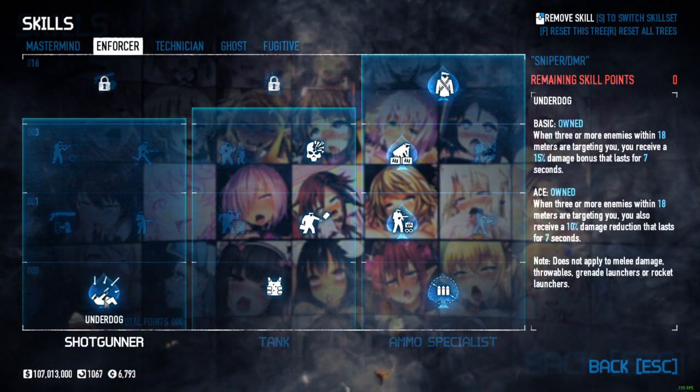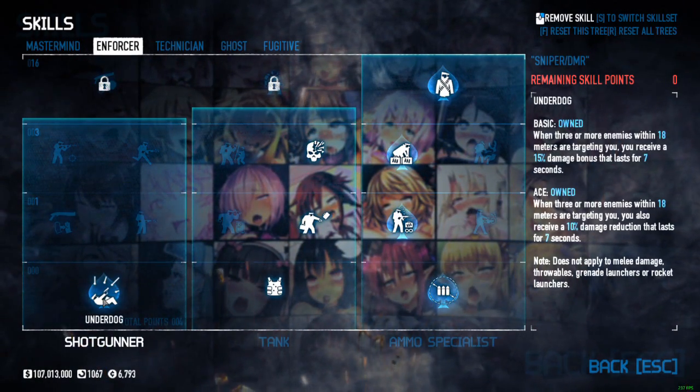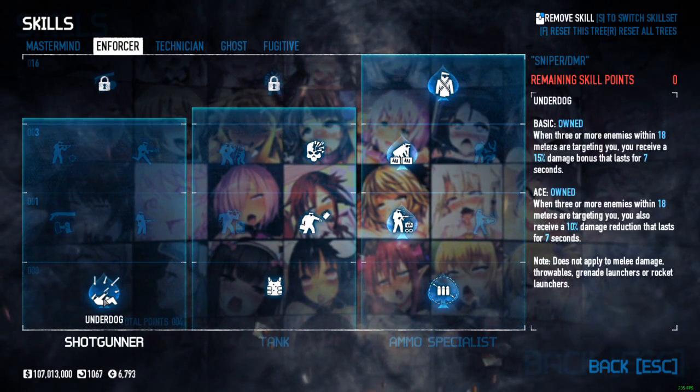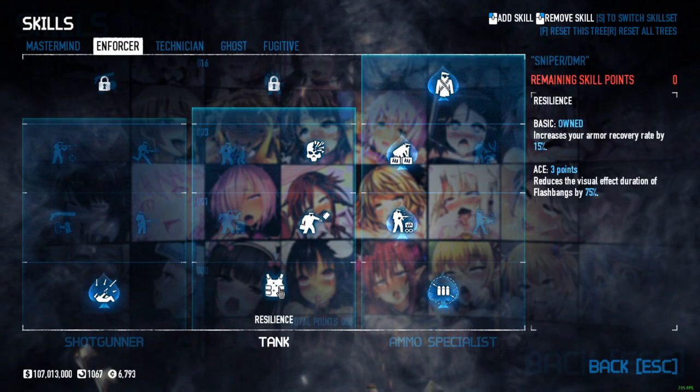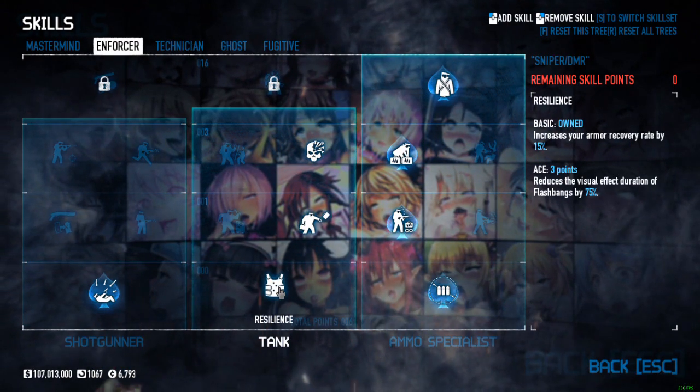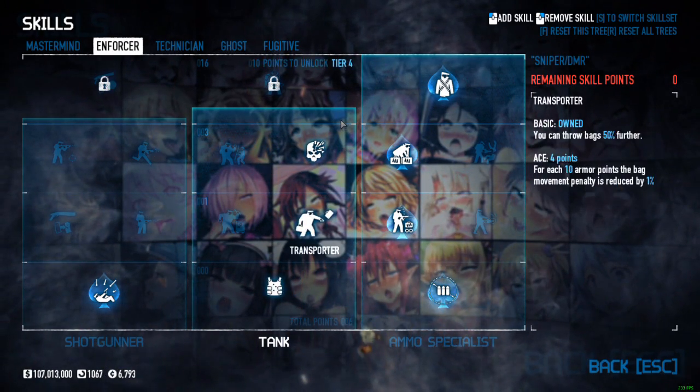We have underdog ace just in case they get close by. You do have some damage reduction as well as dealing out a little bit more damage just to make sure you survive. In the tank section we have resilience, transporter, and bullseye basic.